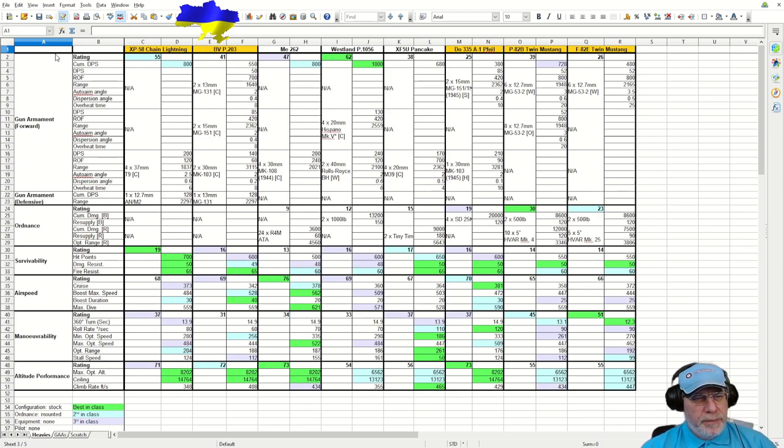Beginning with the armament — the business end of the aircraft — it's pretty good news. The rating is 55, second-best-in-class. The cumulative DPS is 800, also second-best-in-class, only bettered by the very hard-hitting Westland P1056. We have four 37mm cannons, each outputting 200 DPS, with a rate of 520 — fairly decent. But here's the first thing to note: only 1,837-foot range. The auto-aim angle is a fairly reasonable 2.5 degrees, and dispersion angle is 0.6, which is getting on for a little bit high for a cannon, but nothing unusual.